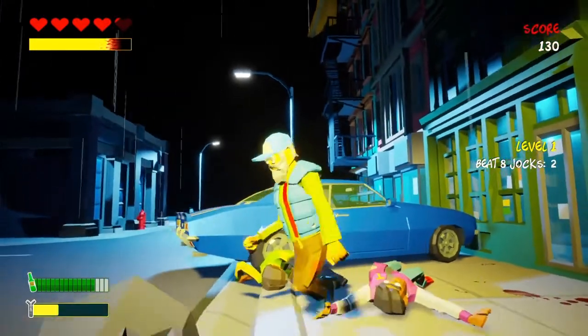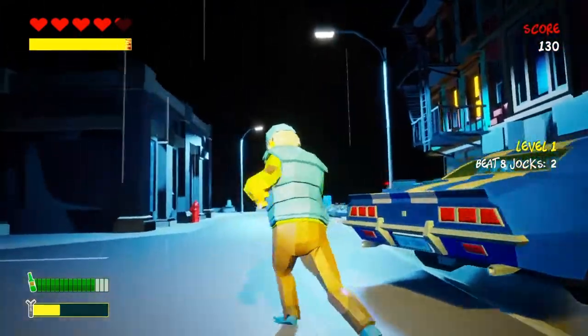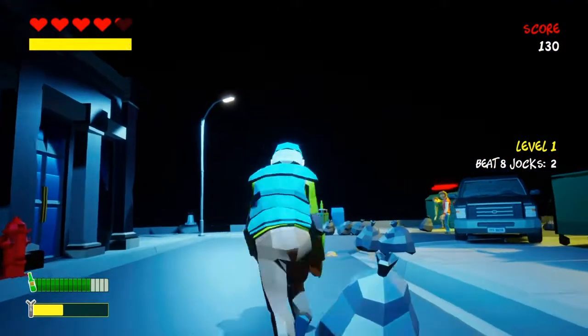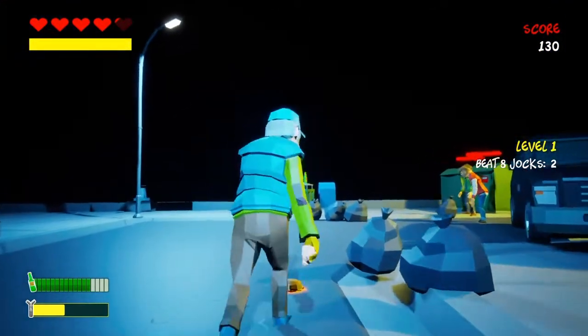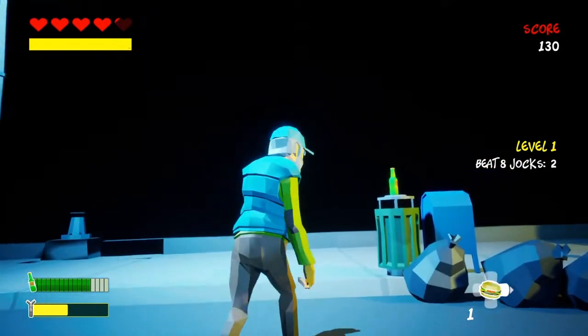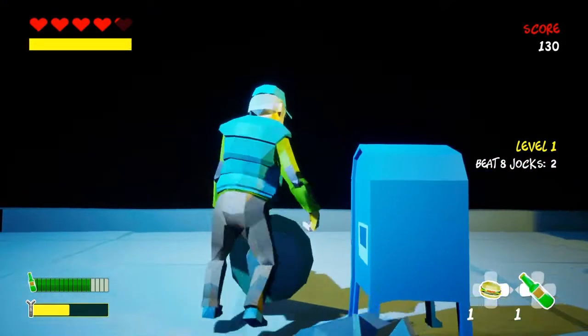You also have a metre which indicates your bladder, so when your bladder's full you've got to relieve yourself as well. There's a lot to take in — it's quite technical really. And then you've got your life metre at the top. You can replenish your life metre by eating food you find on the floor, like that burger. And if I start sobering up and want to get a bit more wankered, I'll grab a bottle of beer.